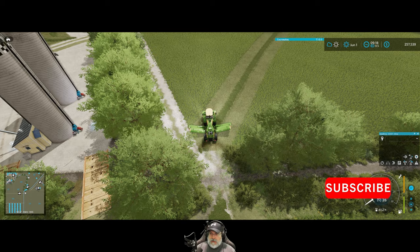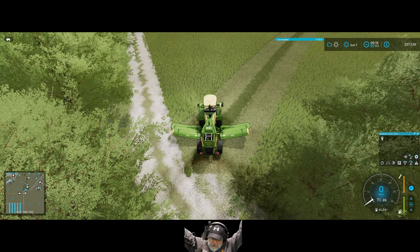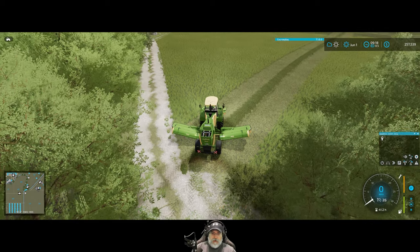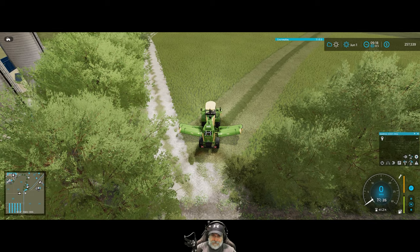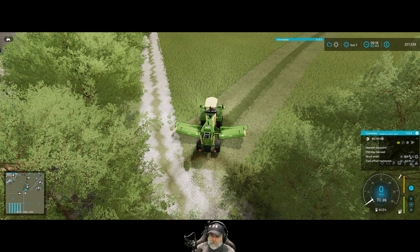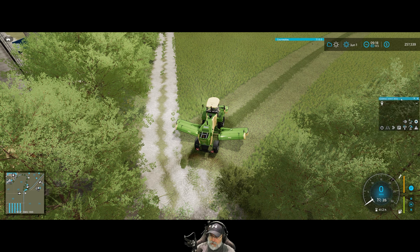We've had quite a bit of success the last few times using a CoursePlay course that does nothing but headlands and spirals inward, so we're going to do that again this time because it works really well. We already have the mower on the field, so we'll go open up CoursePlay.